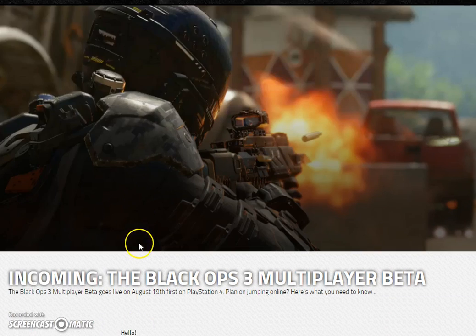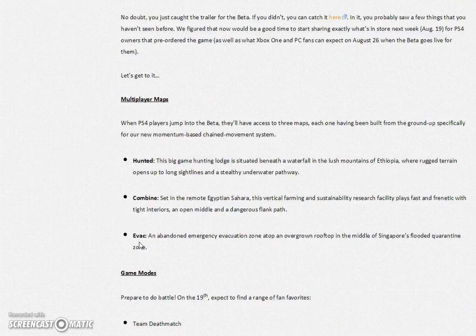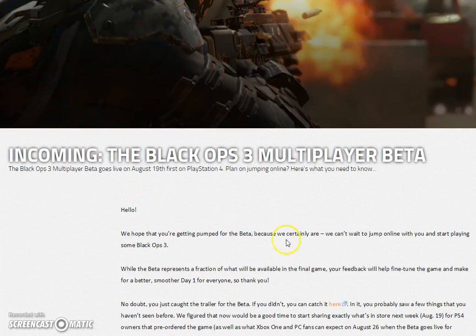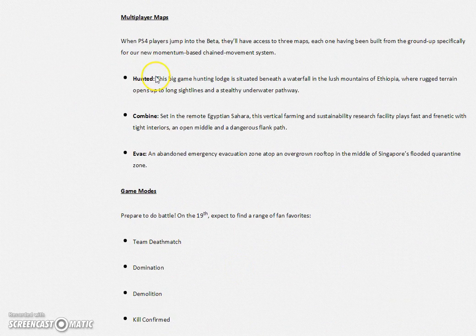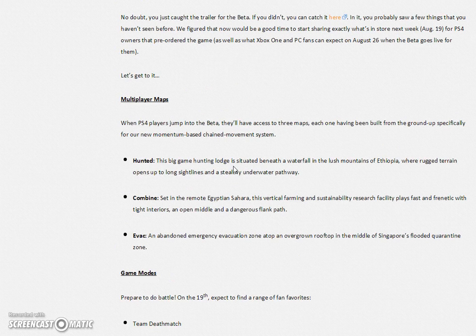Moving on to the information on the Black Ops 3 game for the beta — they introduce us to the Black Ops 3 beta and the multiplayer maps available. As you can see, we got Hunted, Combine, and Evac — only three maps. I'm pretty sure they did mention we're going to have four plus maps. What happened to that? I'm guessing four plus is for the full game, but the trailer did say four plus maps. Why is only three available to us?